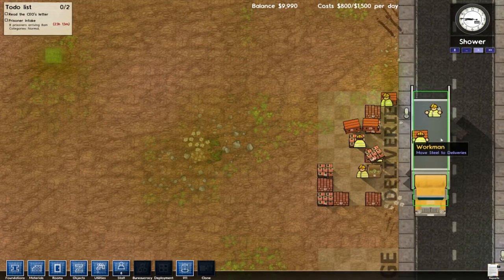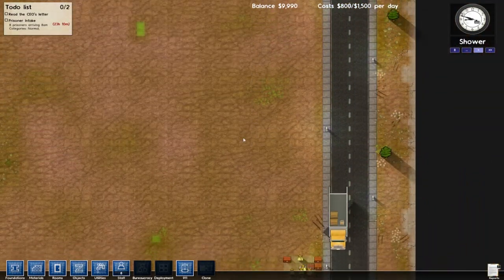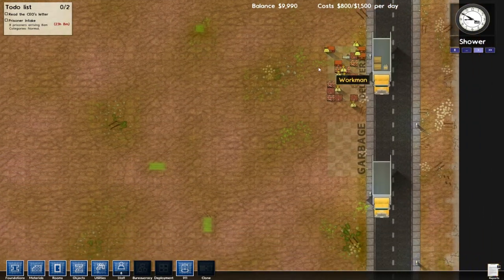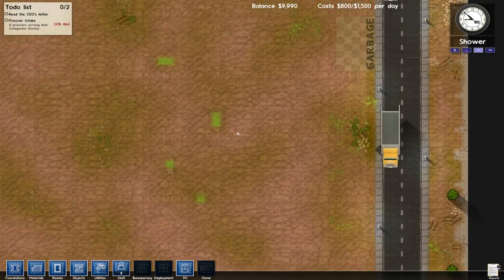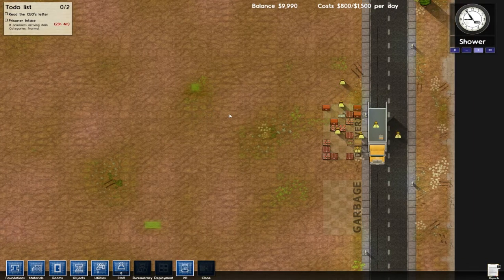Let's check it out. They're like unloading the trucks for me — sweet, got another one, more supplies. Very cool. This was actually suggested to me by a guy named Jack Sparrow with a Z, a very loyal subscriber of mine. He mentioned this in one of my Towns videos.